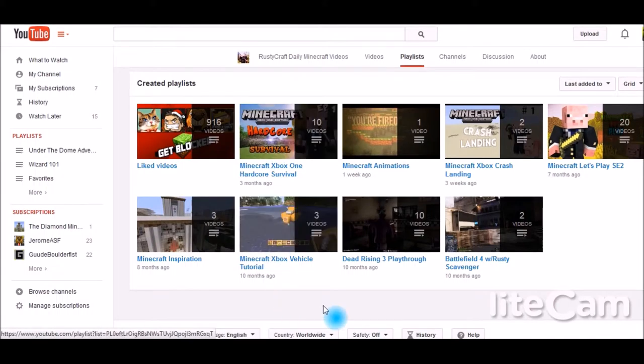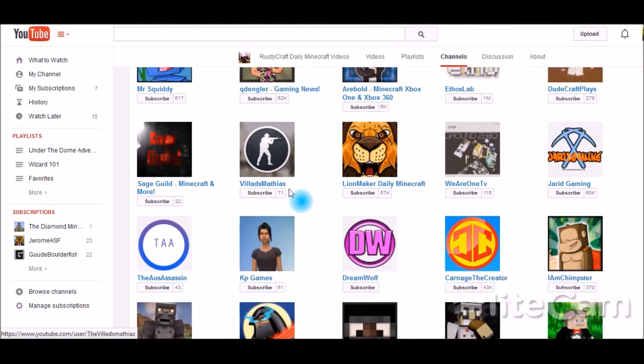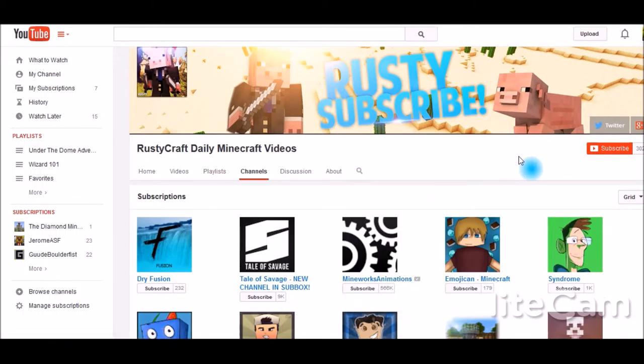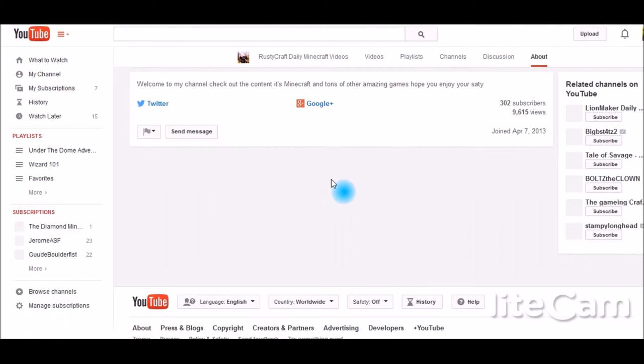Most of your stuff is in playlists, but if it's not, I would add all your videos to playlists. It allows people to find content a lot easier — I can come here and watch your survival episodes right off the bat, but if I want something not in a playlist I have to search for it, which is irritating. Also, your featured channels show subscriptions, which is cool, but add your friends list — people you're friends with on YouTube — because that helps them and brings more viewers to your channel through collaboration.